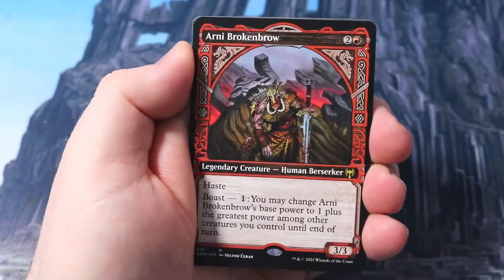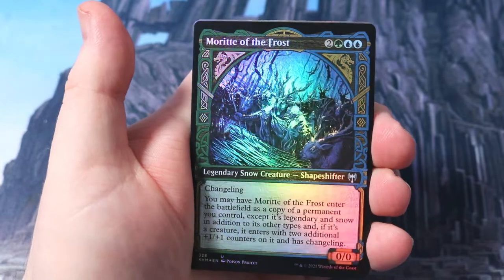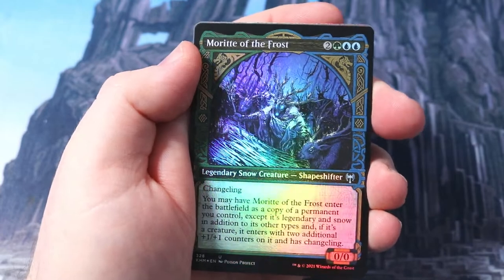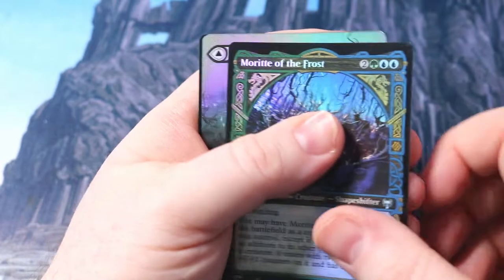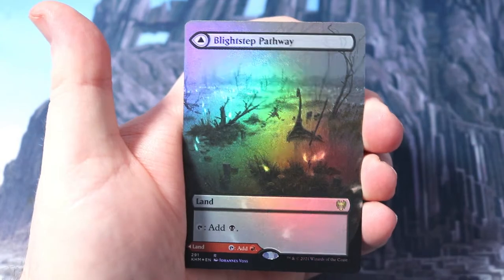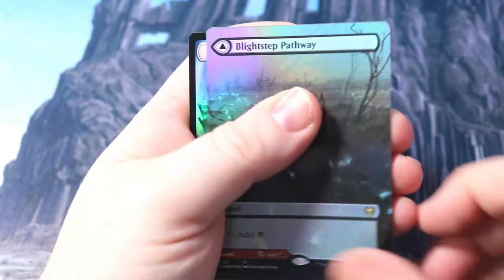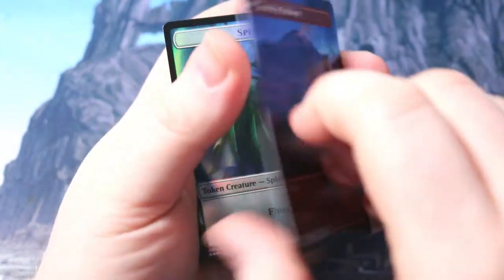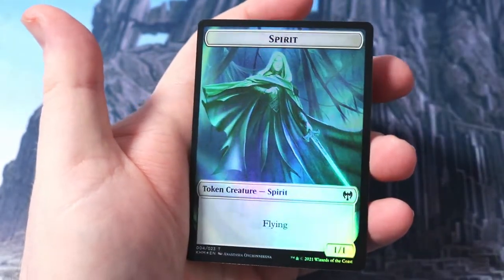Then we get Arni Brokenbrow. I just love cracking these packs. And then Marit of the Frost - this is one of my best uncommons, so to get a foil of this I think is pretty sweet. It's just gorgeous - I'm probably going to be saying that a lot through all of these. Just look at that. My EDH decks are about to become pimped! Blightstep Pathway - absolutely gorgeous, turns over to Searstep as well. Very nice foil full-length, look at that lovely. And a spirit token.